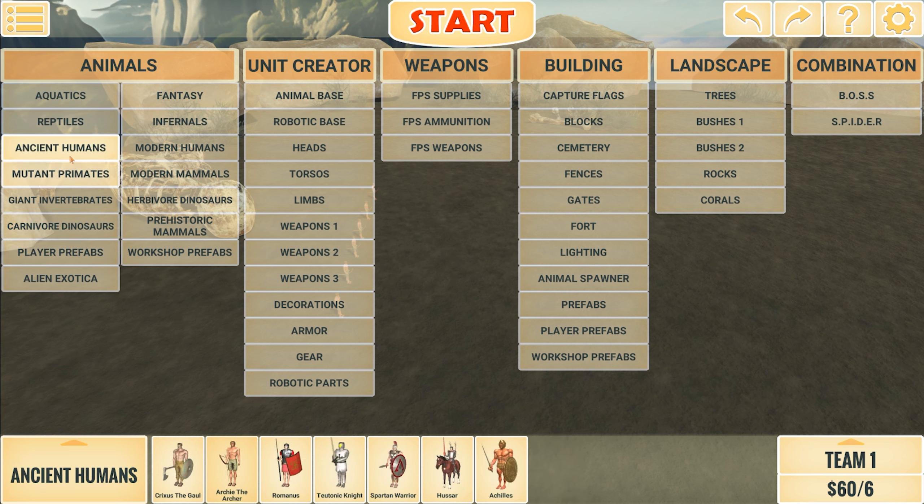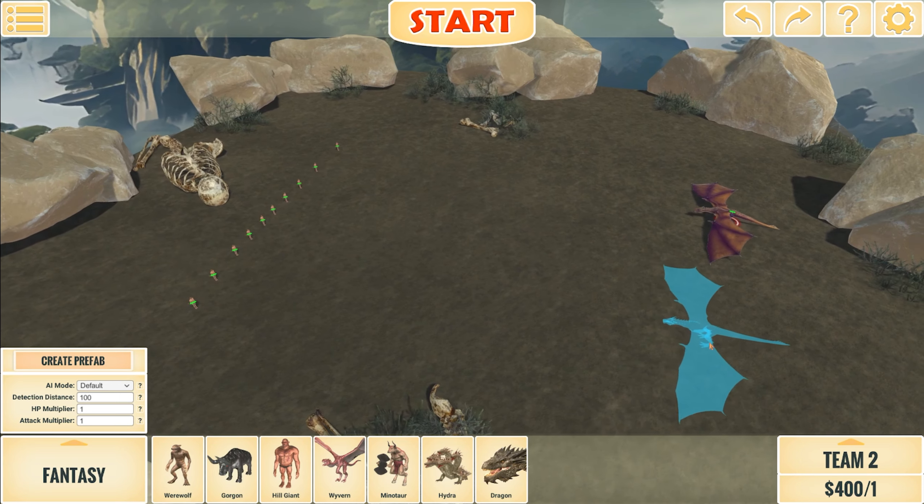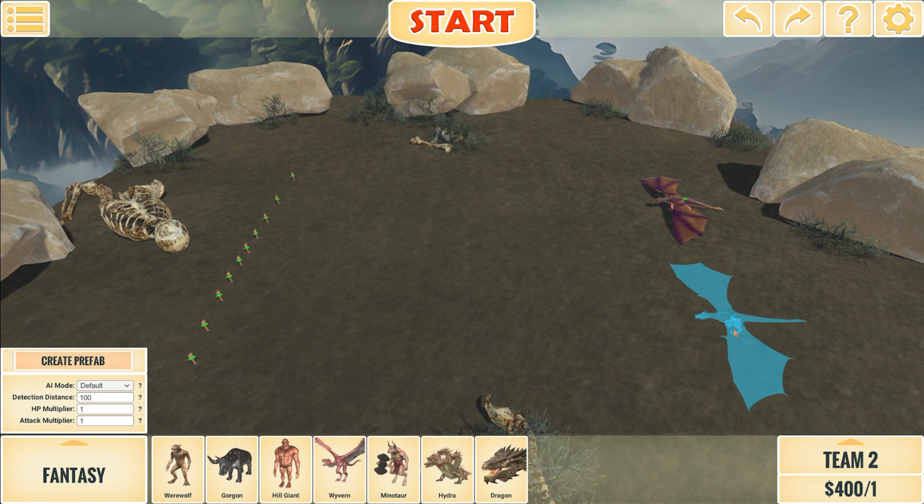Ten archers versus one dragon — I think we all know who's gonna win this. That was a one-pass thing. Just for the fun of it, let's add an army of archers. Look at the amount of humans he can kill with just one pass — that's a problem. He does get stuck in rocks and stuff.